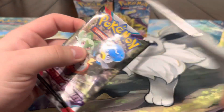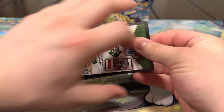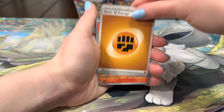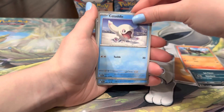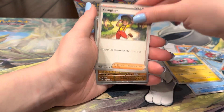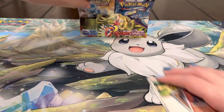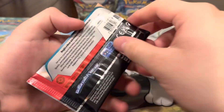We're about halfway into the video — a little cold recently. Next pack: Energy, Seviper, Hondor, Citado, Magikarp, Sighton, Flaffy, Youngster, Silly Cobra, Houndoom, Remember Room — we haven't pulled much in a while, just been pulling straight hollows.